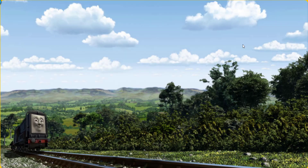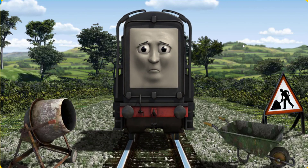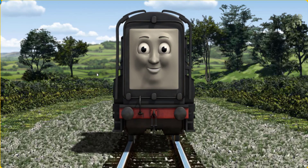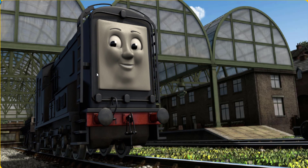Diesel went through the countryside. Suddenly, Diesel had to stop. Because of track repairs, he would have to go another way. Show Diesel the track that goes nearest to the smallest tent. Let's go! Diesel arrived proudly at Knapford Station. With your help, he was a really useful engine.